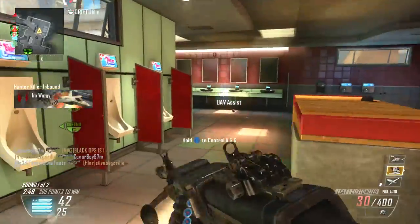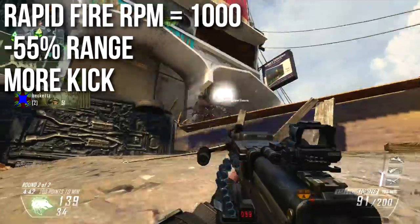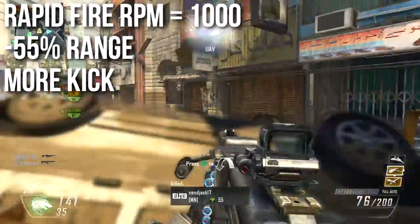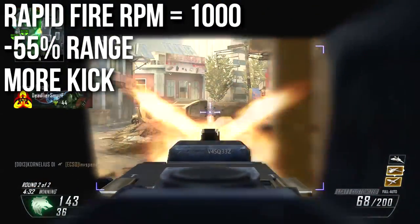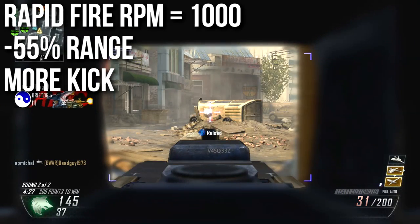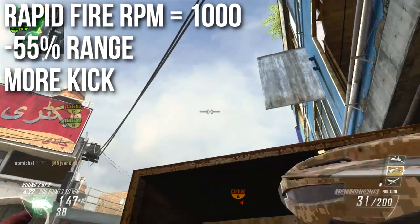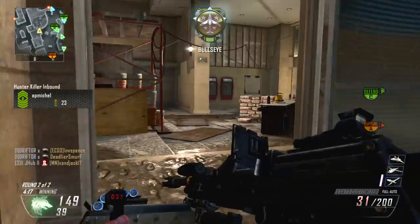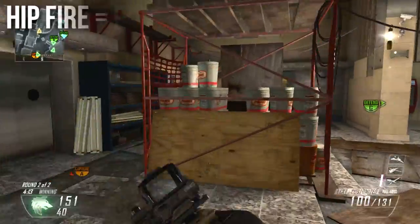If you put Rapid Fire on your weapon, that bumps the RPM up to 1000, but you'll also get a negative 55 damage-over-range shift, meaning your range curve is pushed back significantly. You'll also get more kick — not just because the weapon shoots faster, but because Rapid Fire decreases the center speed, which we've discussed in the foregrip episodes. That reduces your return-to-center time, making the weapon much more difficult to control overall.